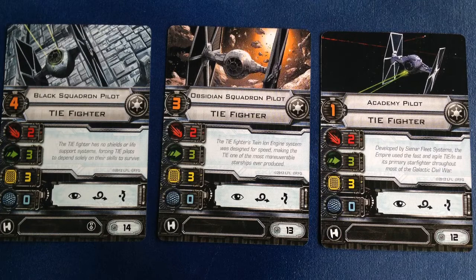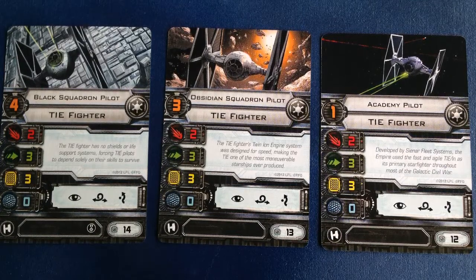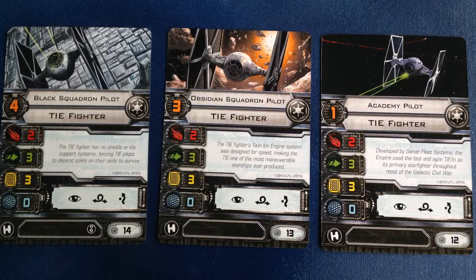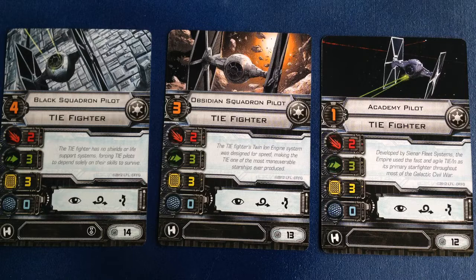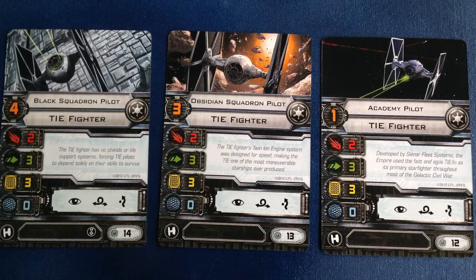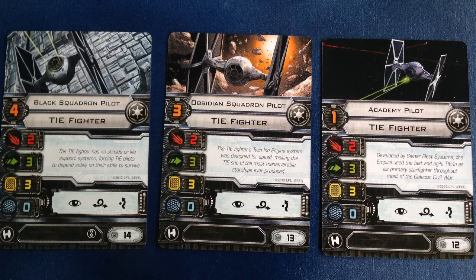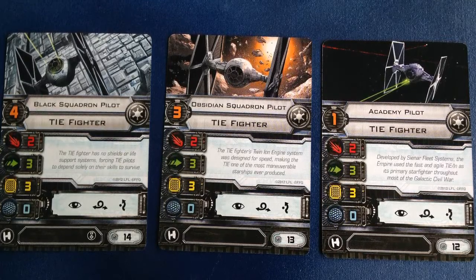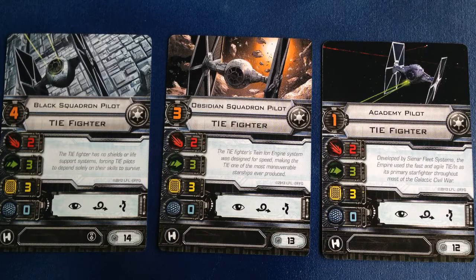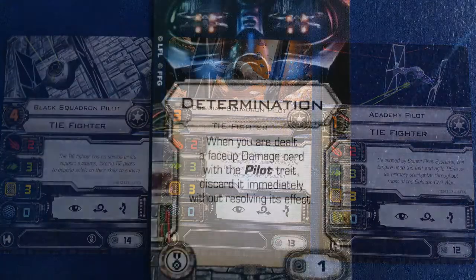This pack also includes one copy each of the three non-unique pilots that come with the core set of the game: the 14-point Black Squadron pilot, who can equip an elite talent upgrade and has a pilot skill of 4; the 13-point Obsidian Squadron pilot with a pilot skill of 3; and the 12-point Academy pilot with a pilot skill of 1. Academy pilots are the foundation of most TIE Swarm builds — you can get 6 of them, along with a loaded-up Howl Runner, in a 100-point game.